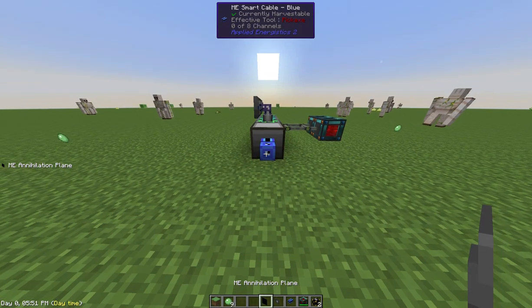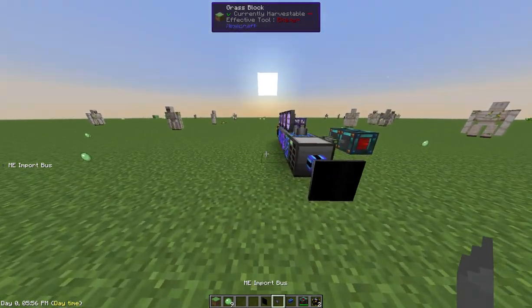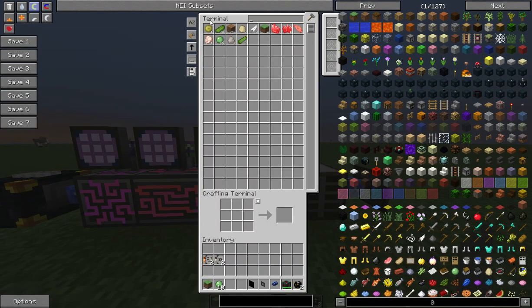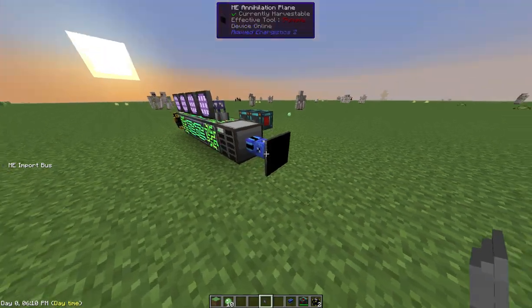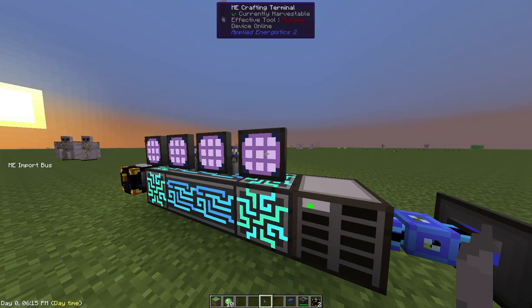Put your annihilation plane up. Let me show you what's in my ME system before we do this — there's slime but no annihilation plane. If I go over here and queue it into the annihilation plane, boom it disappears. Where did it go? Annihilation plane — right there in the ME system. That's another cool way of getting things in there.